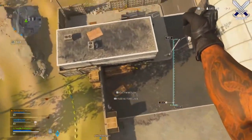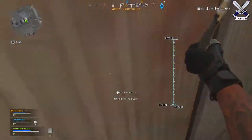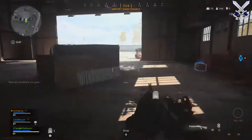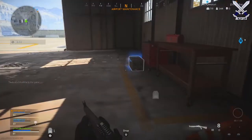If there is a chest around you or in the same building as you, you can hear a shining, glowing kind of noise. That tells you there's a chest nearby, so go look for it. Definitely be on the lookout for that sound — I'm going to play it for you guys right now.